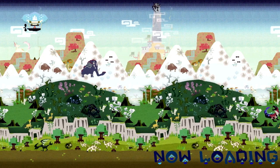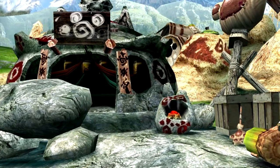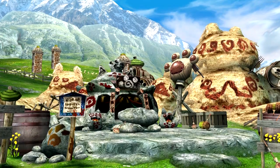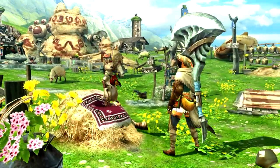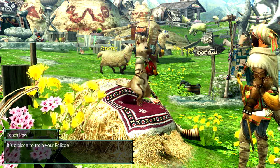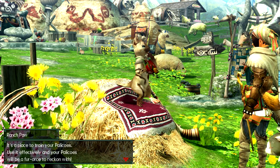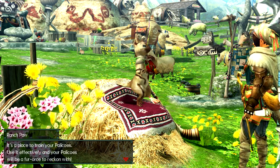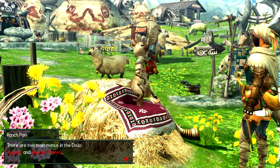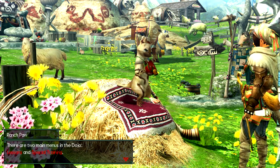We're gonna go to the Palico Ranch, because if you remember on the first episode, we put down a request for another Palico. And having more than one Palico means that we can assign Palicos to training, I believe. And indeed — the Palico Dojo has just opened! As a place to train your Palicos, there are two main menus in the Dojo: lessons and special training.